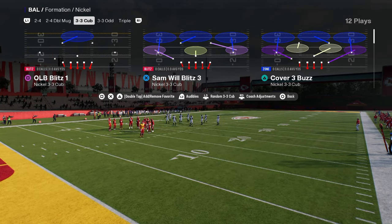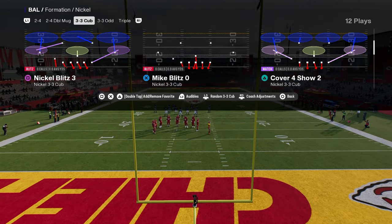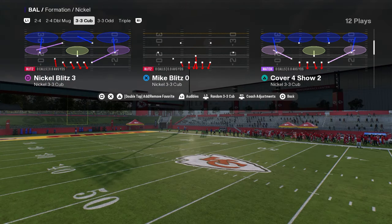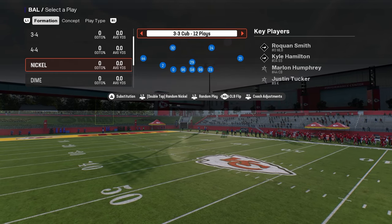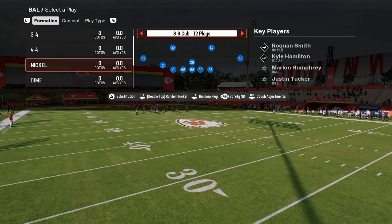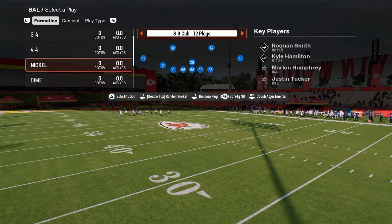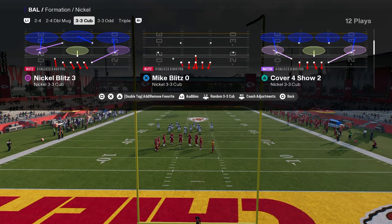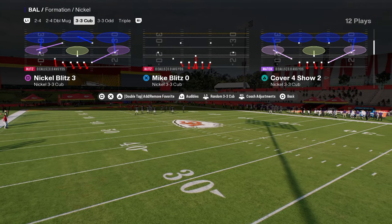We can run this out of Samwell Blitz 3 or out of Mike Blitz 0. It's a little simpler out of Mike Blitz 0, and Mike Blitz 0 is going to show us how to run our coverage defense as well. We're going to flick our right joystick to the right at the formation screen and go to the safety nickelback package. You can sub players out and back in, but I'm going to show you something unique about this safety nickelback package coming out in Mike Blitz 0.